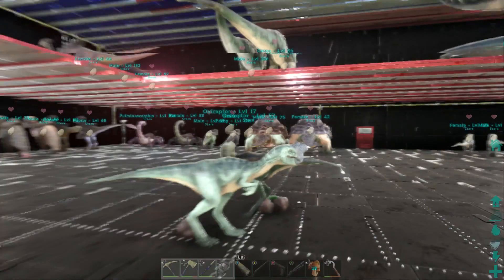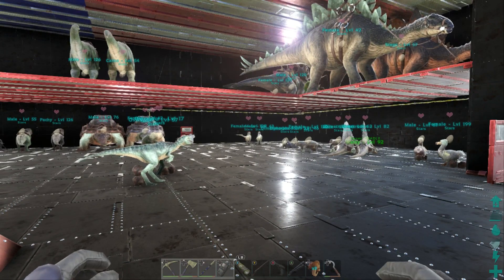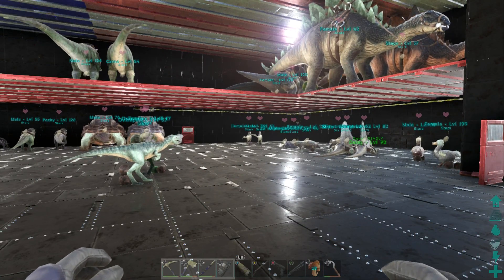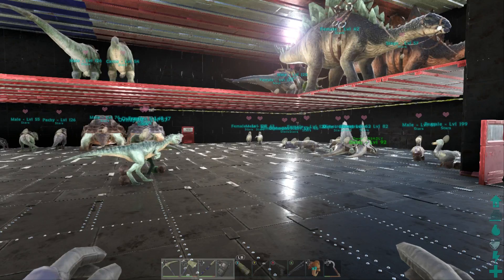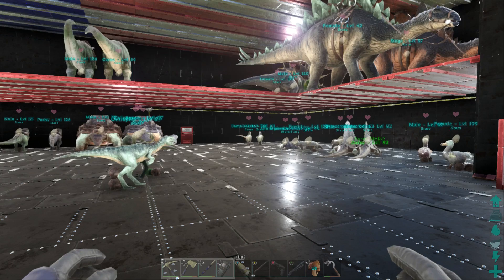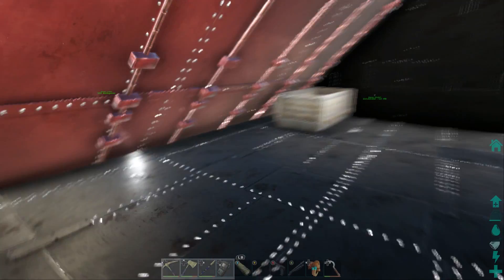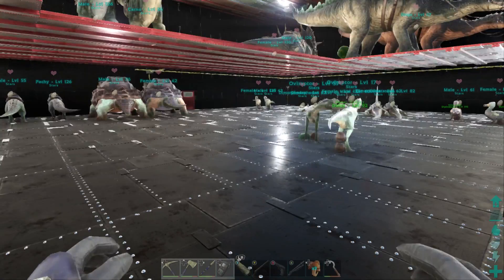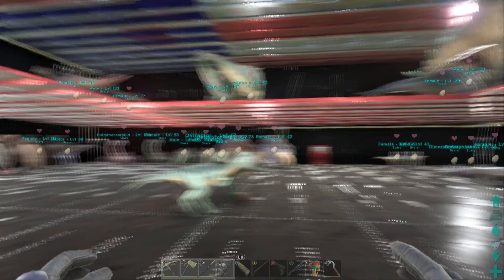This is going to use a lot of dinos, and with the 120-dino cap on Xbox that's a lot to give up. Here's what you do: make a second account on Xbox — it just takes an email address. Have them join your ARK, ally with your tribe, and give them all your egg dinos. As long as you have a feeding trough owned by your tribe, ally dinos can eat from it, so they're off your dino cap entirely.